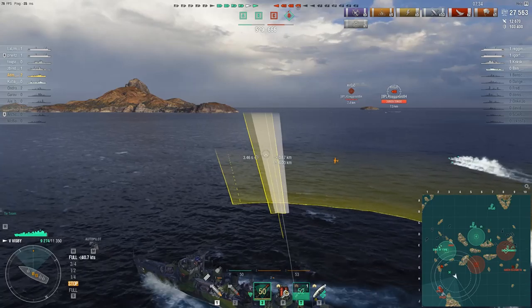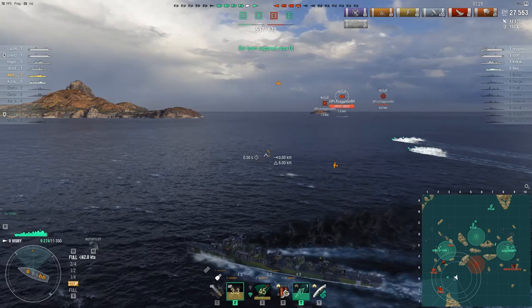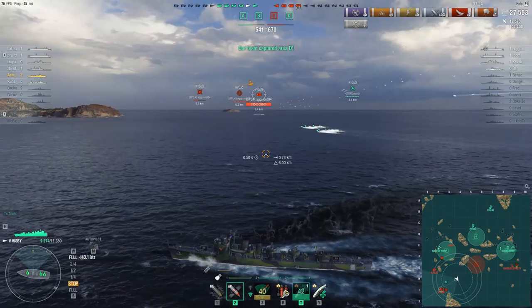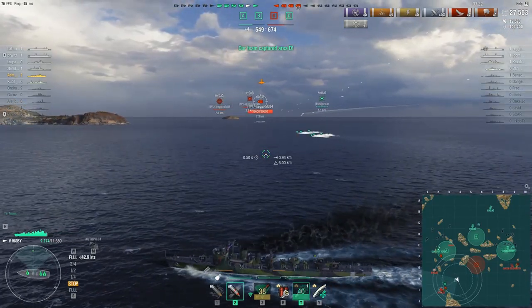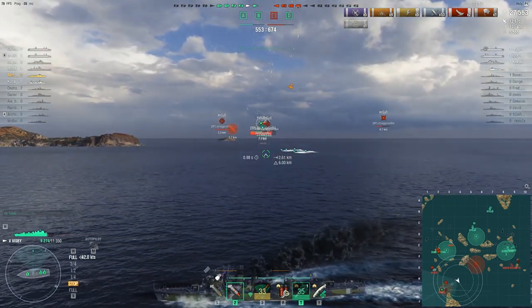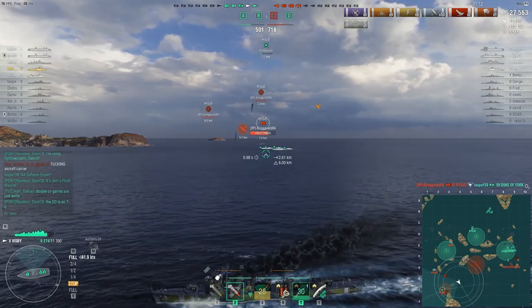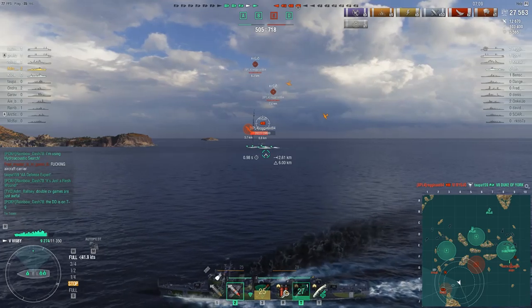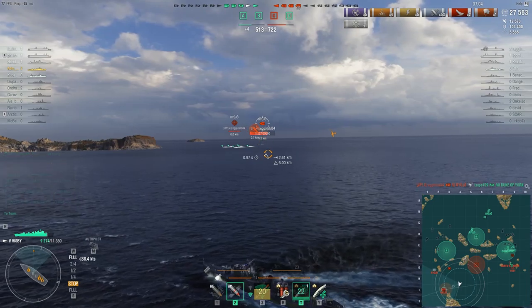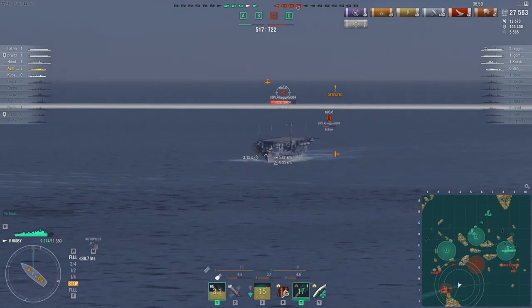The plan is to land some torps from stealth and maybe take out one quickly before he can react and inflict too much damage in return. I'm dropping both spreads on his predicted path as I expect that CV to keep sailing straight — he has to if he wants to get past that island. The Duke of York has opened fire and that carrier has started to turn, so those torps will be a bust. I've been playing defensively from basically the start of this game, so it's time to get aggressive and rush these guys down. We have the cap and ship lead.